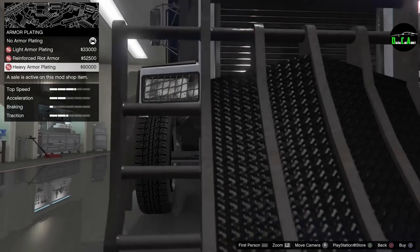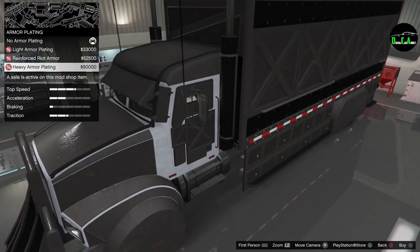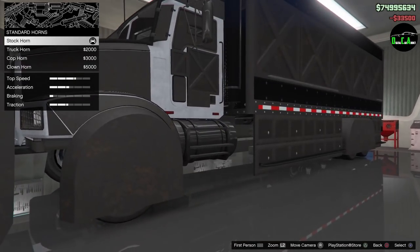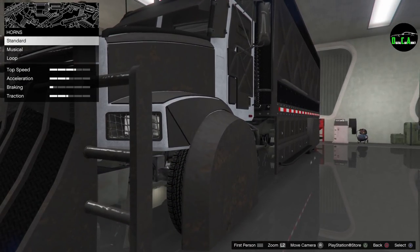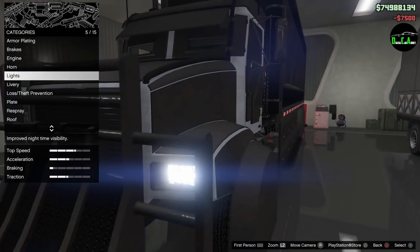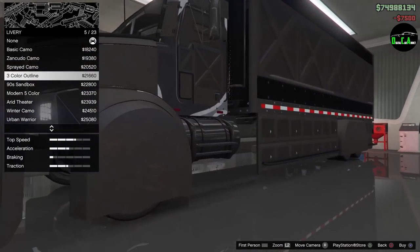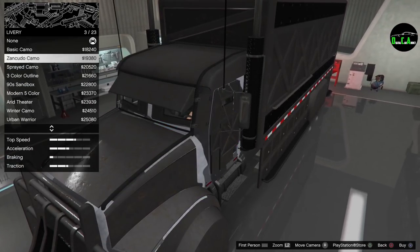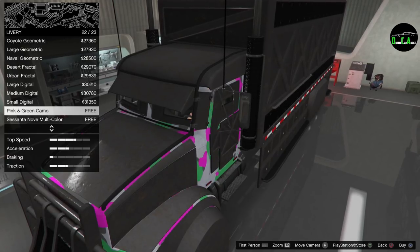This wedge better do something — it better not just be there as decoration, I swear to God, Rockstar. That's just crazy looking. Brakes, engine, standard horn. Headlights — xenon, definitely. For liveries you just have the normal ones from Gunrunning and the Doomsday Heist DLC, not really anything too crazy. The last ones are free as part of the guest list stuff.